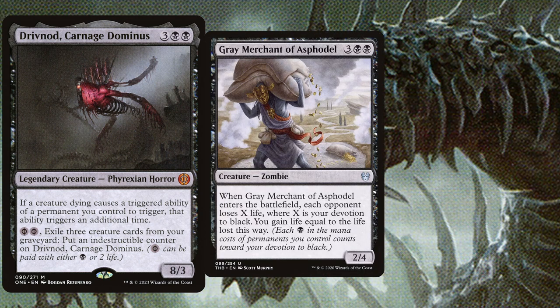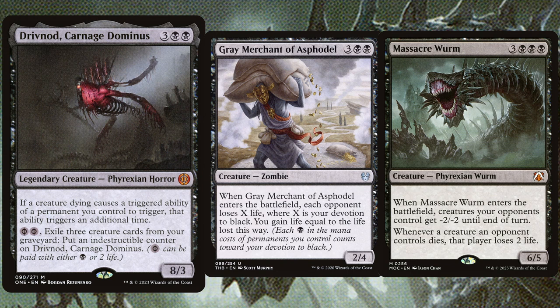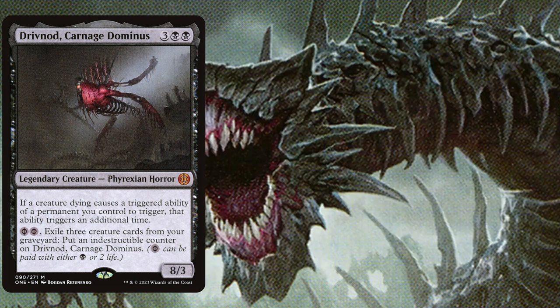You want to win more? You got it. Grey Merchant of Asphodel, 5 mana 2/4: when it enters the battlefield, each opponent loses X life where X is your devotion to black. You gain life equal to the life lost this way. Grey Merchant is a staple for every mono black deck out there, simply because — as you have seen over the whole video — you create a huge devotion count with all of those enchantments. But there is also another really powerful card in this deck, which is Massacre Worm. A 6 mana 6/5: when it enters the battlefield, creatures your opponents control get -2/-2 until end of turn, and whenever a creature an opponent controls dies, that player loses 2 life. Alright guys, these were a few cards that I will play in the Drifnaught, Carnage Dominus deck. Let me know down in the comments below which cards you would add to the deck, which legendary creature I shall feature next, and then I would say see you in the next one. Goodbye guys!